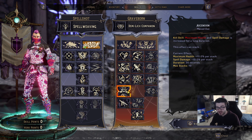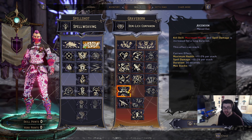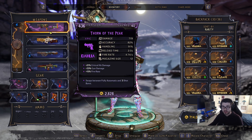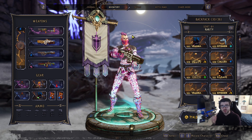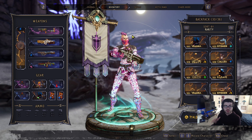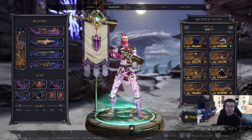I highly recommend trying this out if you want to play a spell build. This is just the beginning and I'm very excited to see what crazy combinations come up once we have a better understanding of all legendary gear and their synergies. Every video I post I'm running this exact build so you can see its true potential — this is going to be one of the best builds in the game. Thanks for watching and I'll see you in the next one.